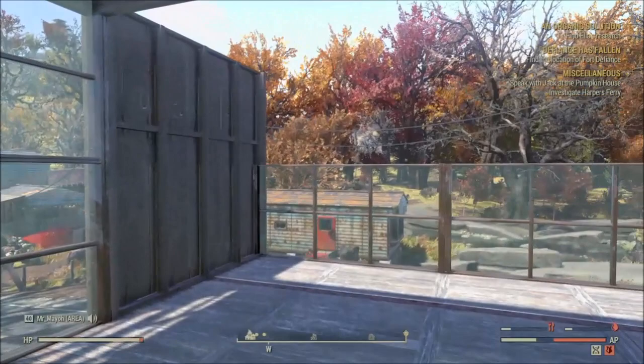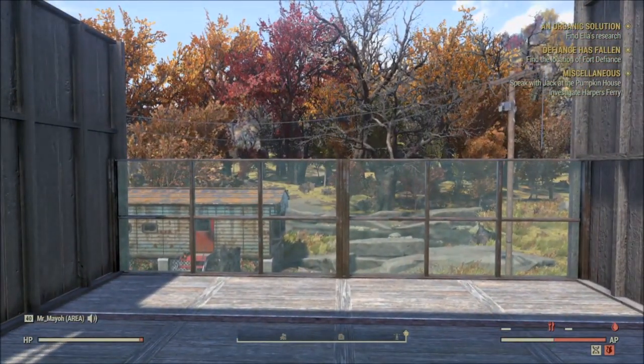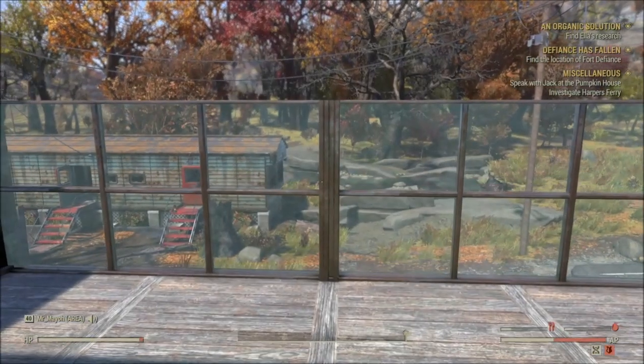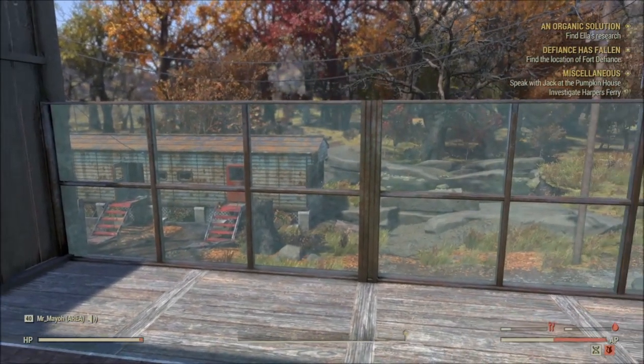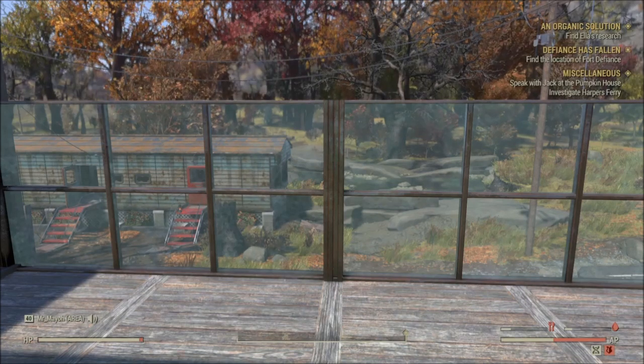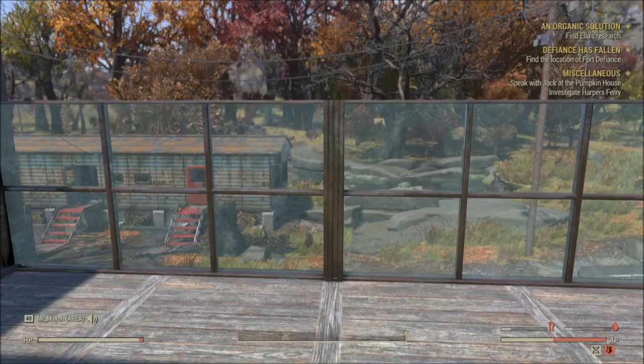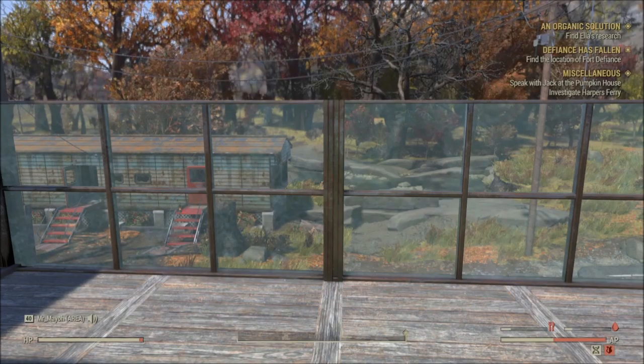On this balcony area, before I finish off the top floor — you can use conduits to make railings for balconies around certain areas. You can even build bridges with conduits; you can do some really cool stuff with them. I am going to do a video on it at some point, but just bear that in mind when you're building — have a mess about and see what you come up with.